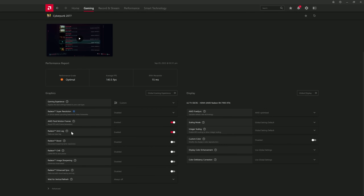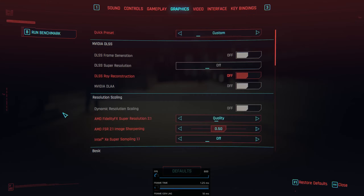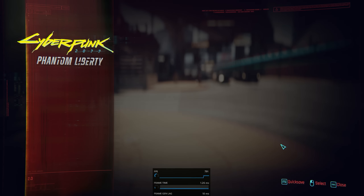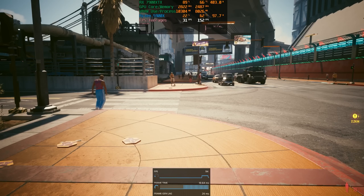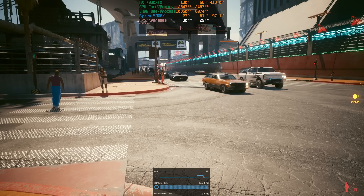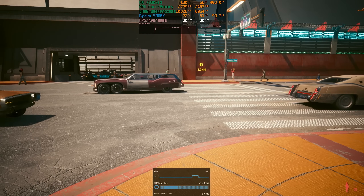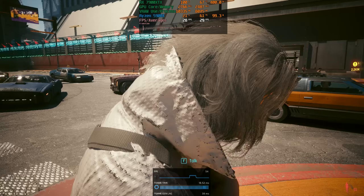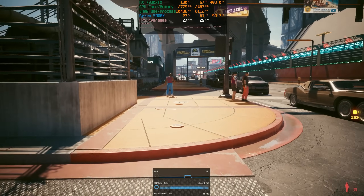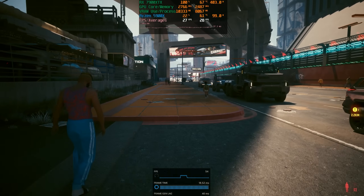Let's jump into Cyberpunk and see how it works with a bit of path tracing. These are the settings we're using: FSR quality with path tracing enabled, and we're only getting 30 frames at 1440p. You'll notice there are two metric overlays — RivaTuner Statistics on the top and the AMD metrics overlay on the bottom. The reason is that RivaTuner Statistics Server does not pick up on the so-called fake frames being generated, which are being shown at the bottom. It's essentially doubling the frame rate.